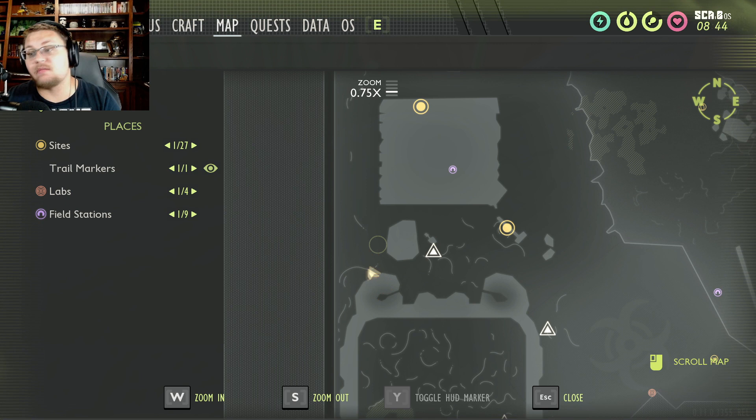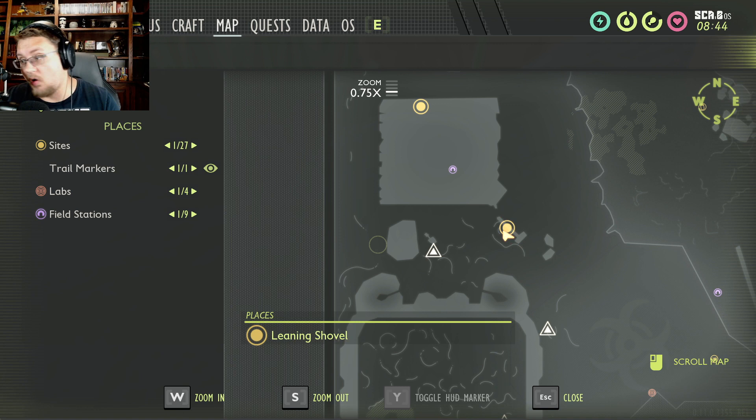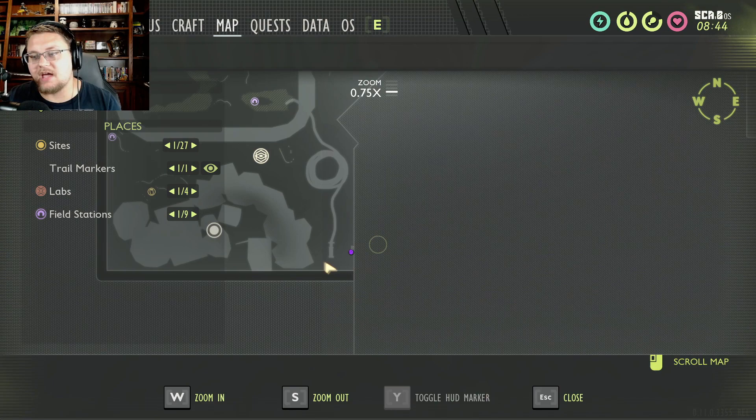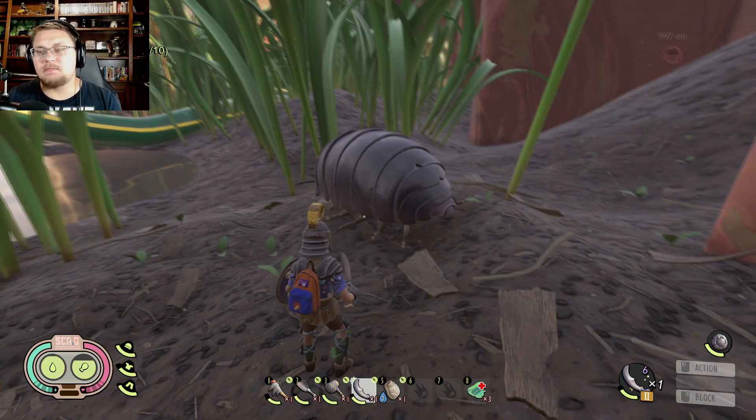The fourth one likes to hang out up in this area here, but it's hard to find because it moves a lot — sometimes all the way over here, sometimes back here. It moves far from its spawn, which is why a lot of people say they can't find it. Today we're going to focus on the one right down here in this corner by the hose.